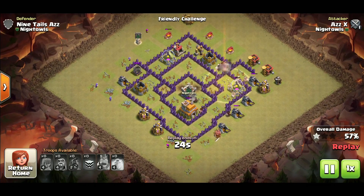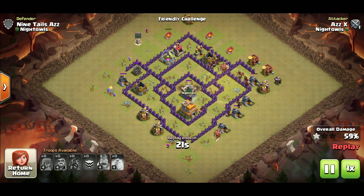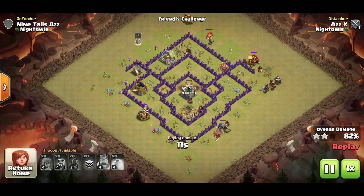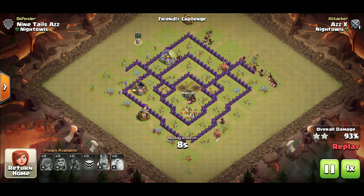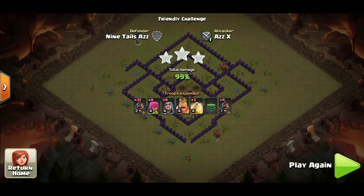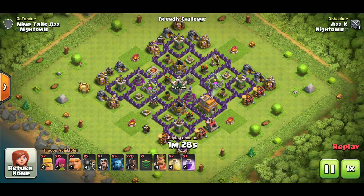You should always be able to lure the CC with this attack strategy. If you can't lure with just one hog, place four or five down and let them take down one of the defenses as they make their way toward the middle of the base. Mass hogs absolutely destroys tons of bases — the only reason it won't work is if you cannot lure the CC troops, or if the king follows them long enough that a double giant bomb takes out all your hogs at once, since a double giant bomb will destroy your hogs immediately unless they're under a heal spell.